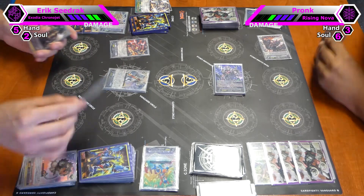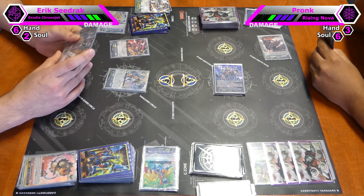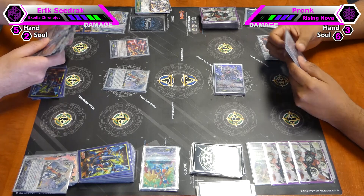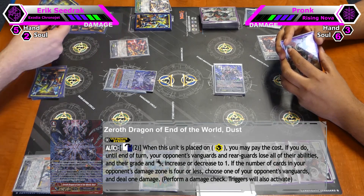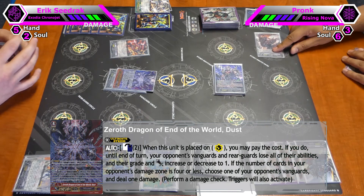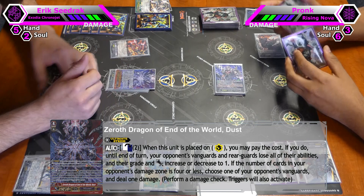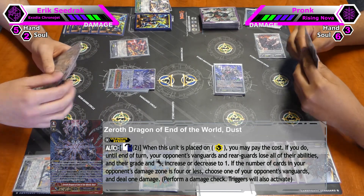Stand and draw. 3 cards in hand, 4 damage. Let's end this with a bang — Ultimate stride into Dust. Count them as 2. You take 1 damage. Everything is Grade 1, everything's power is 1, and loses all other abilities. Everything is gone in Red Moil.